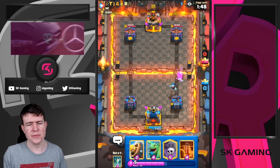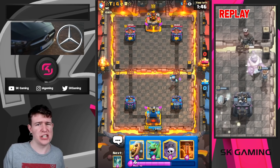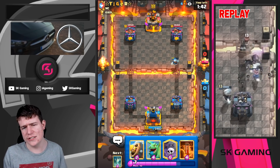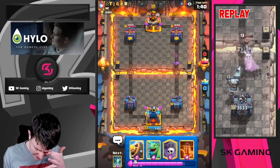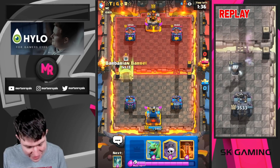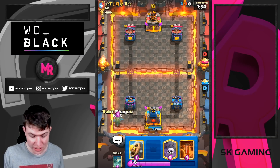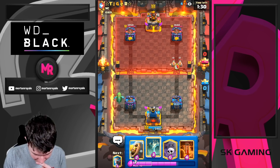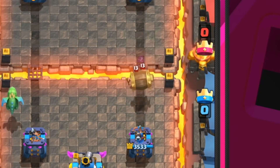Since he doesn't have a big spell, in triple elixir it's almost impossible for him to stop the Graveyard - they're always getting at least 300-400 chip damage. He can't kill my troops, so his only chance to win is in single or double elixir time, and he knows that. He has the time pressure, we don't. Tombstone is also great against Wall Breaker.